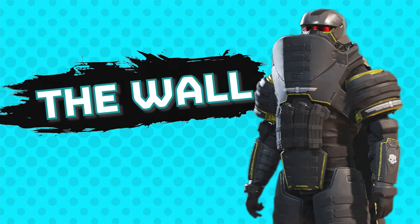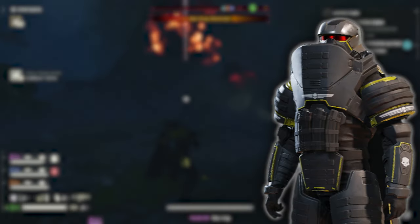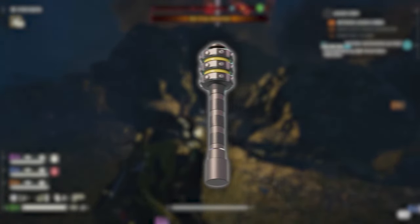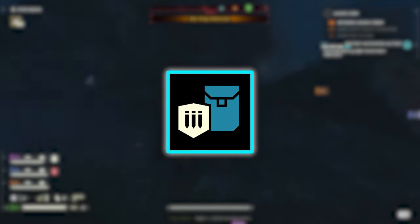This bad boy can hold so much concentrated democracy that the automatons will be scared to approach you. Introducing the Wall. The build uses four main components: heavy armor, preferably with blast resistance; the explosive crossbow; thermite grenades; and the star of the show — the ballistic shield.